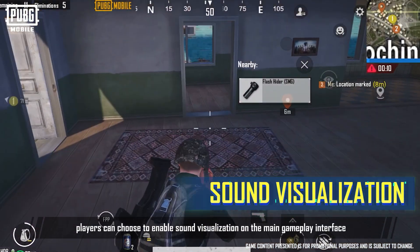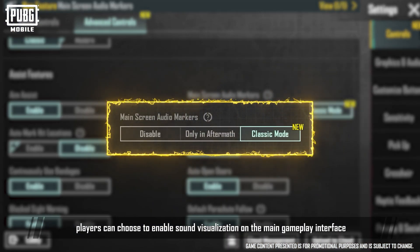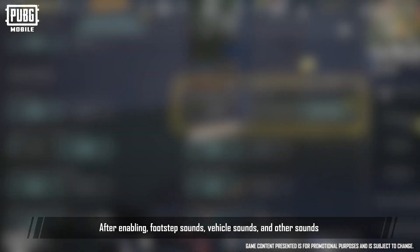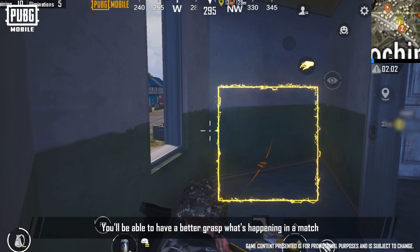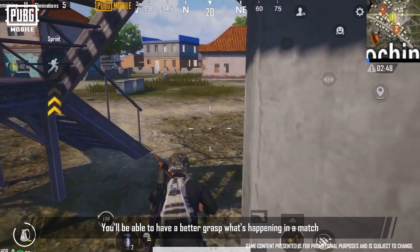Players can choose to enable sound visualization on the main gameplay interface. After enabling, footstep sounds, vehicle sounds, and other sounds will show directional information, giving you a better grasp on what's happening in a match.